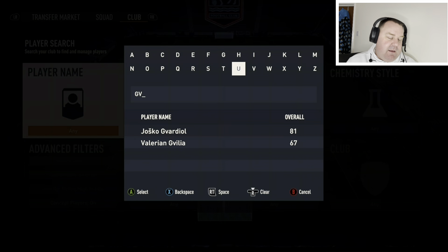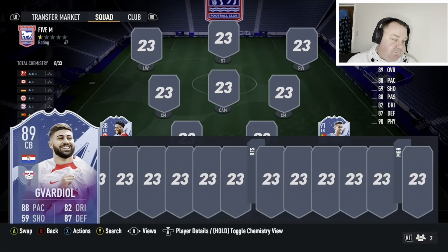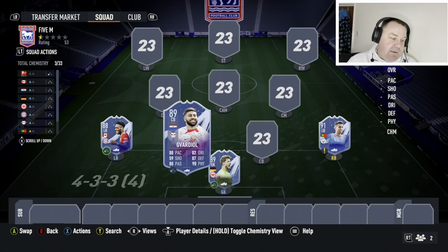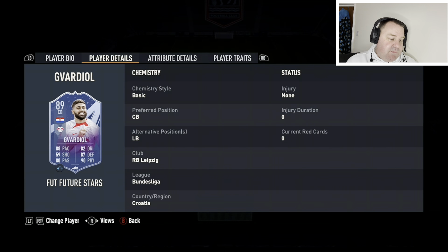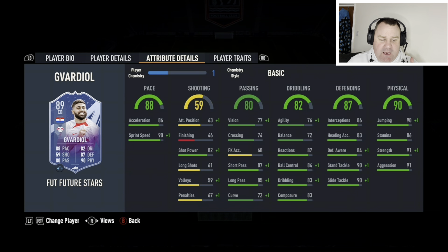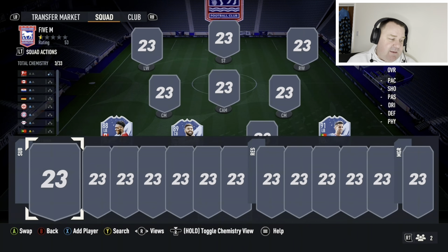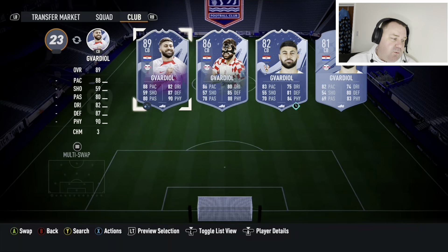I rate the centre-back partnership very highly, and you should if you've got a 5 million coin team. The first one is Gvardiol from Leipzig in the Bundesliga — 6'1", left-footed, playing on the left of the two. He's got everything you'd want: absolute top-end pace, decent passing, fantastic dribbling for a centre-back, really good defending and very good physicals. He's about 400,000 coins — top-end value for 400k.